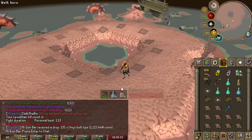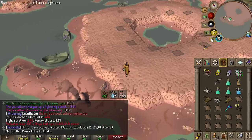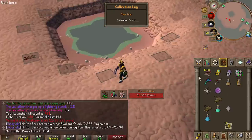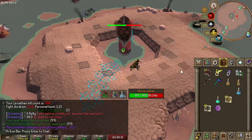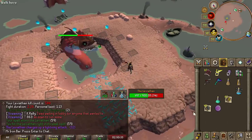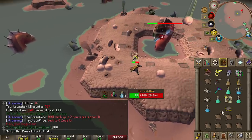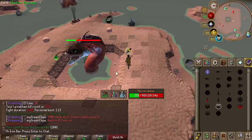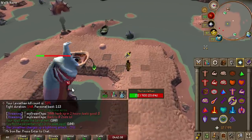Onyx bolt tips on a perfect kill — 1 mil drop! Also, 500 kills at this boss now. Interesting tech: the Shadow Barrage you use on the boss does not count as an actual attack, so there's no cooldown. You can Shadow Barrage spam the boss for a free hit.